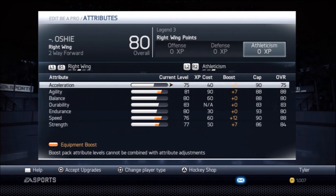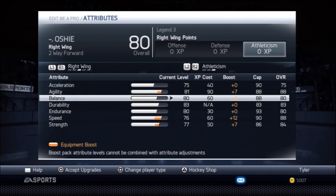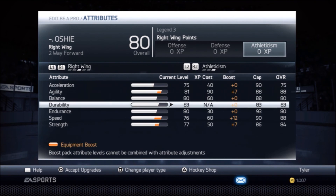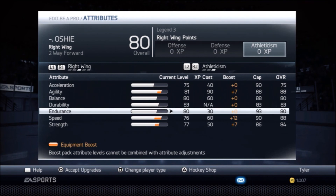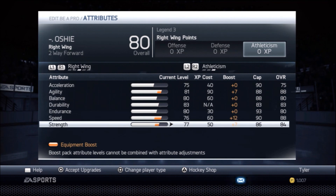Now for athleticism: I found out that acceleration in this game is broken — that's just from my standpoint. I've used 90 versus 65 and they're literally the exact same. I'm probably gonna put up a test video about that later. I put 75 acceleration because I had some left over, 88 agility, 80 balance, 83 durability — he actually has 85 — 80 endurance, which he actually has 80, and 88 speed, which is what he also has, and 84 strength, which he also has.